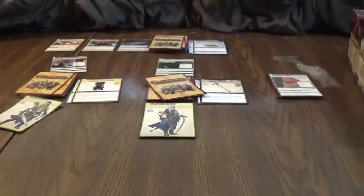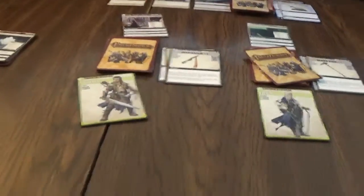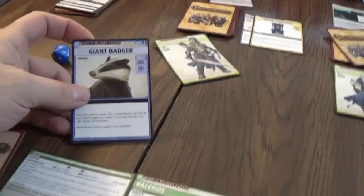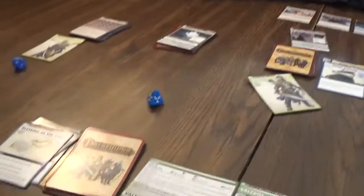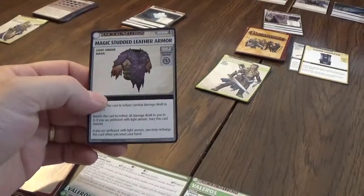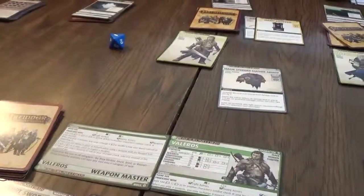Let's go to Valeros. Play a Blessing and he draws 2 cards. He encounters a War Razor — Strength Melee 9. He gets it, so he can take it. We'll play a Blessing and keep exploring. We have a Giant Badger — Wisdom Survival. I could technically get this; I've got to roll a 4. And I do — I get him. Discard this card to explore your location. We have Magic Studded Leather Armor — Constitution Fortitude 5. And we don't get it.